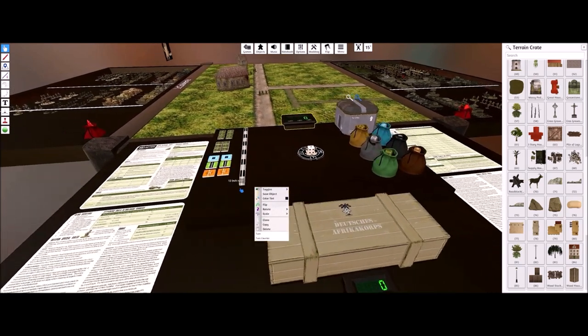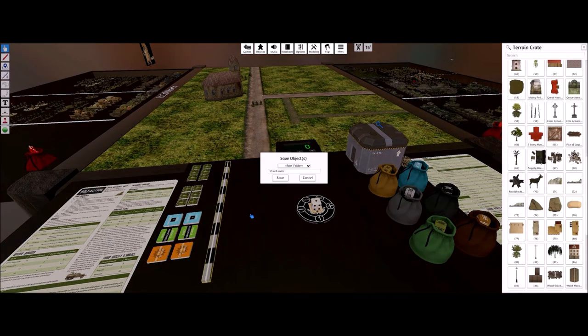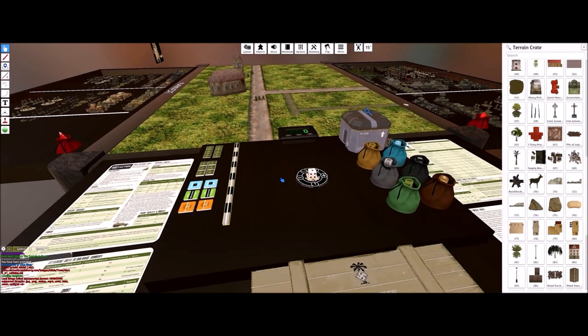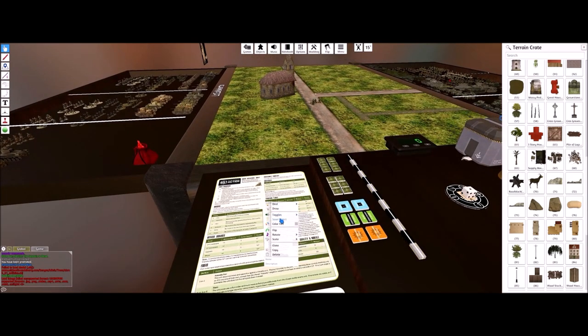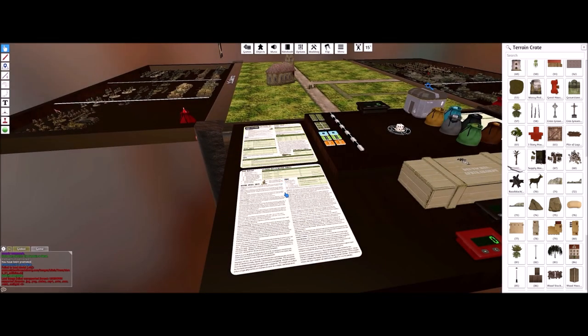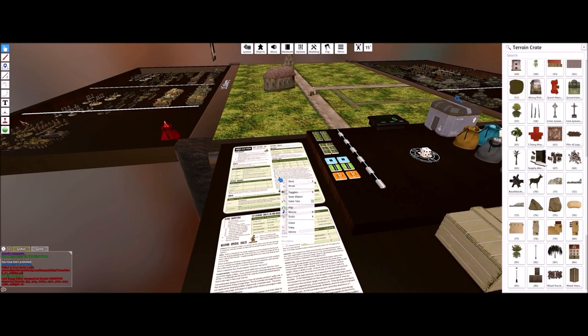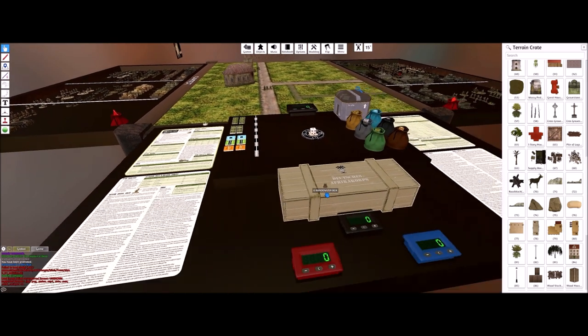You don't even need to go in manually — you can also go to Objects, then Components, and search for a turn counter or whatever you need. There's really neat stuff in here. You just save it, and you see there are some charts available too — lots of cool things in there.